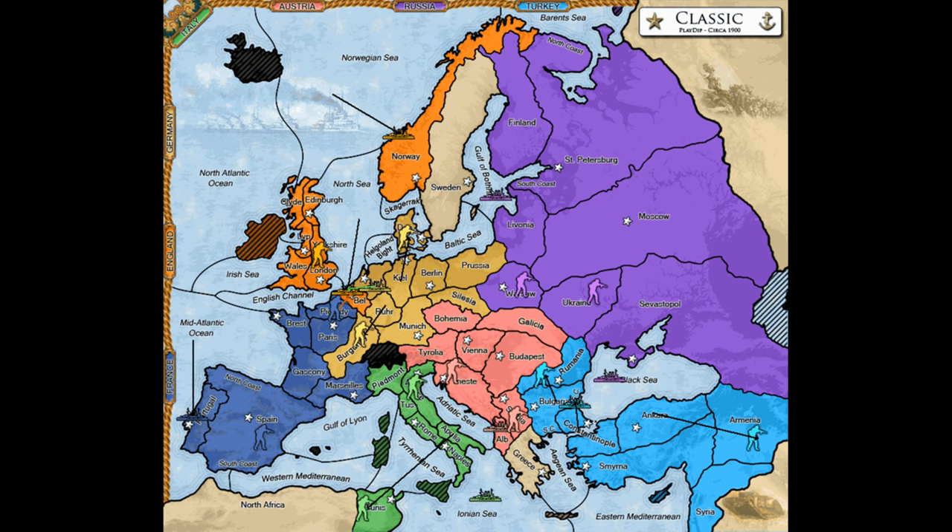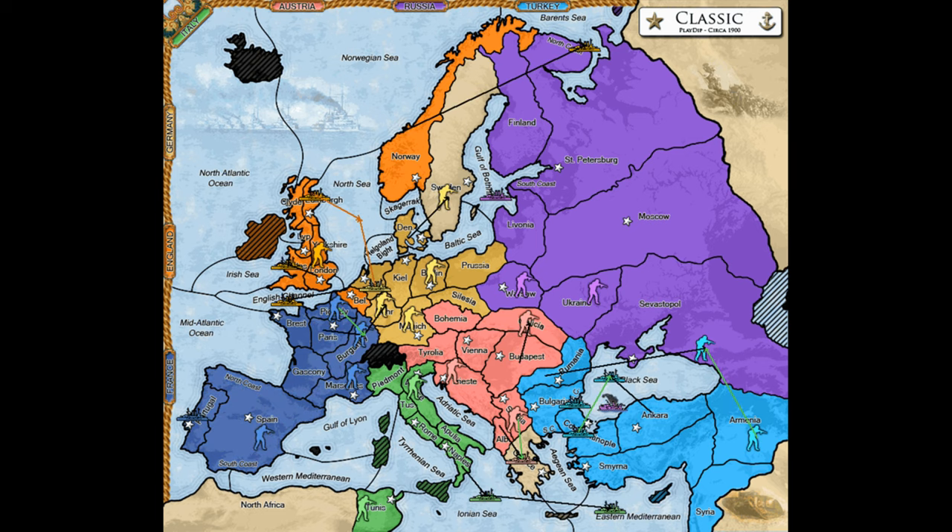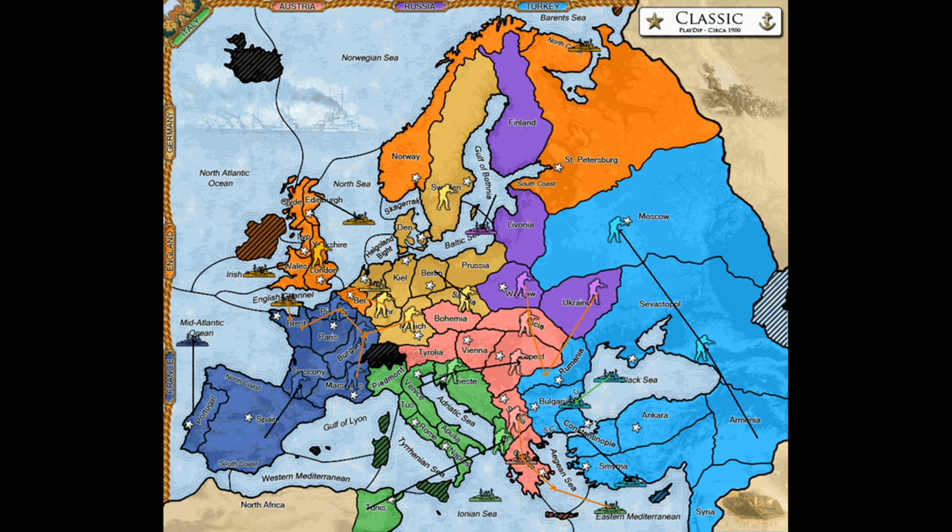We'll discuss how this alliance works, what the pros and cons of this alliance are, how long it typically lasts, and whom it benefits most in execution. The Anglo-German alliance is, as the name suggests, an alliance between England and Germany. In order to be maximally effective, you should begin the game with this alliance, not just pick it up somewhere along the way.